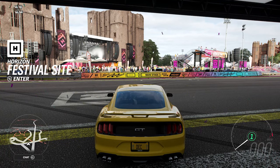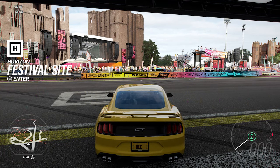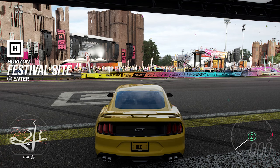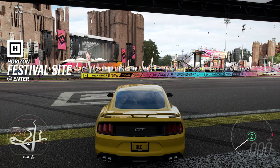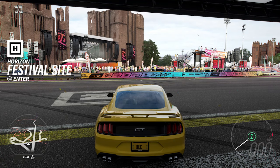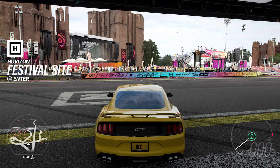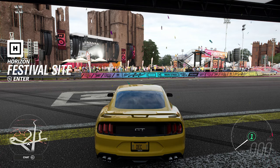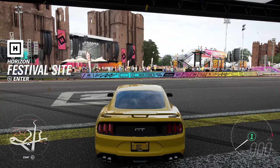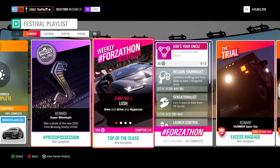Hello everyone and welcome back to another Forza Horizon 4 video. Today we are going to be unlocking the brand new 2020 Ford Mustang Shelby GT500 - it is the new seasonal car for Update 32 in the Summer. I'm going to show you exactly how to unlock it and what car I'll be using, which you can probably already tell from this.